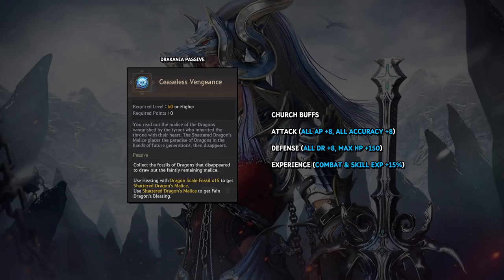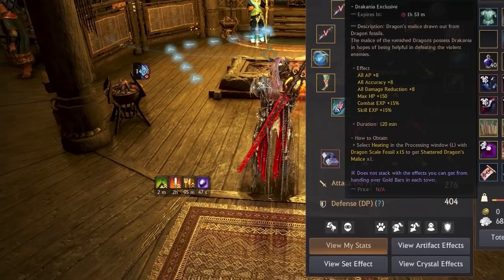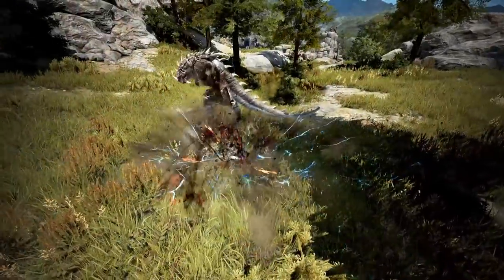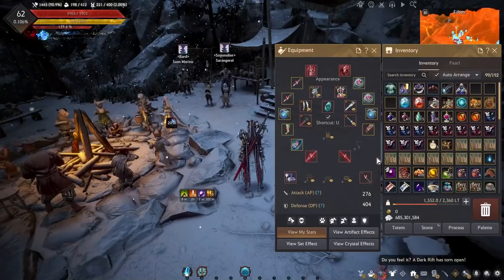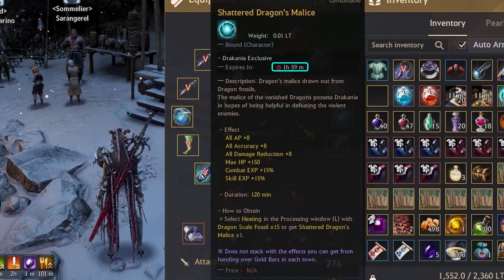The downside to the traditional method is you need to come back into town every 2 hours and pay for another duration of buffs to keep grinding. You're losing time going back and forth from town. Dracania allows you to bypass that by just moving 15 Dragon Scale fossils into your inventory and processing them where you're grinding to get the item. Shattered Dragon's Malice lasts for 2 hours upon crafting it, so you don't actually need to use it right away.